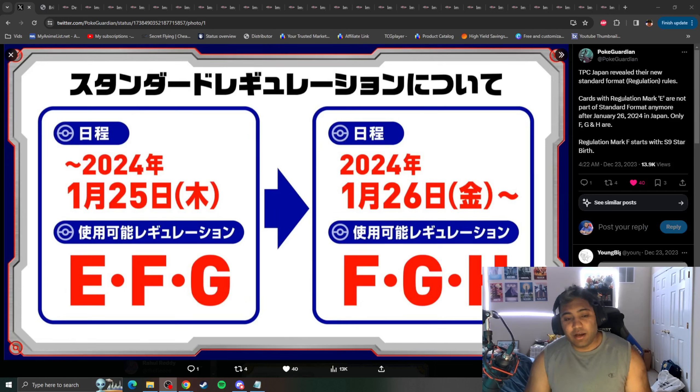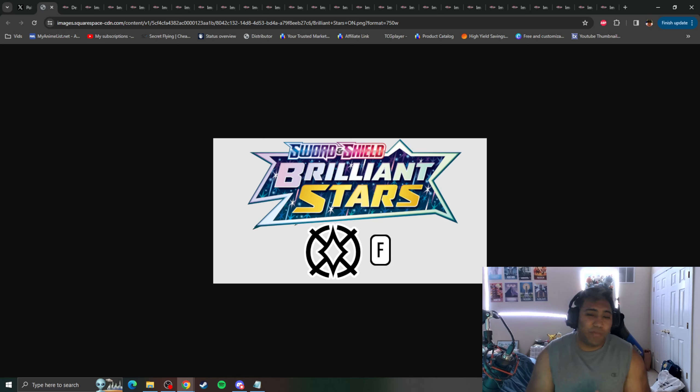Officially, as of January 26th in Japan, the E block of cards — if you look at your Pokemon TCG card in the bottom left, there's a letter in a block — the E cards will no longer be available to play. Only F, G, and H will be available in Japan, and we will follow suit almost certainly here in North America and everywhere else in the world by April. In simple terms, that means we can only use Brilliant Stars cards and onwards for standard legal play. So if you've got stuff from Chilling Reign or Battle Styles, get those out of your Playables box.